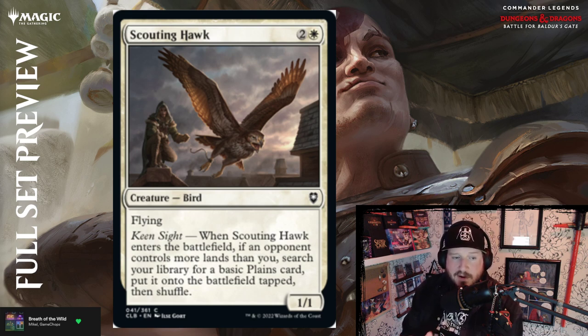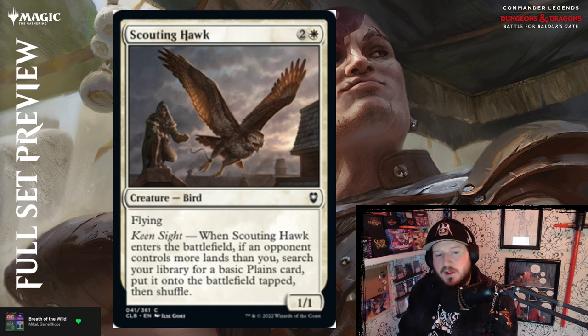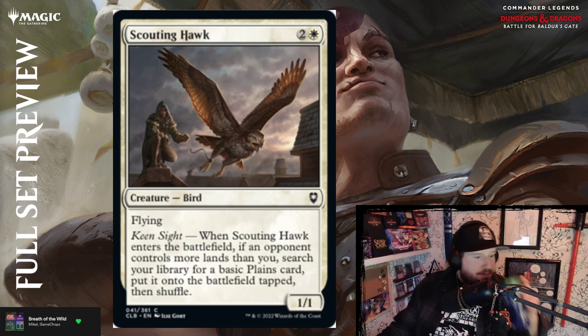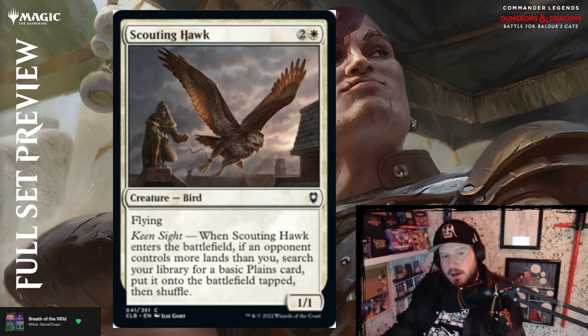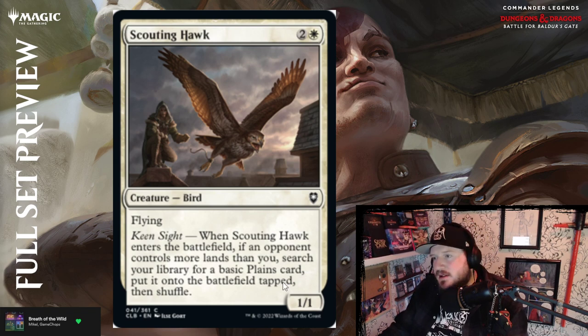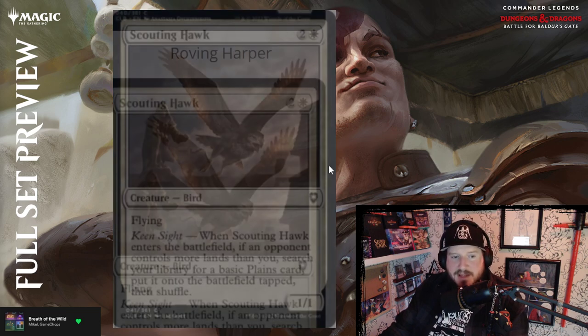Scouting Hawk is two and a white for a 1/1 bird with flying. Keen Sight: when Scouting Hawk enters the battlefield, if an opponent controls more lands than you, search your library for a plains, put it onto the battlefield, then shuffle. I don't love that. Sure, you get ramp, but is it really ramp if you're just playing catch up? That's the only way this triggers and you get just one basic land. If it was maybe a 2/2 flyer, I might put it higher. I think that's below par.